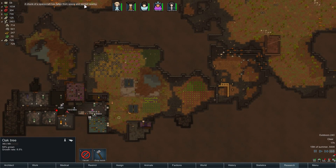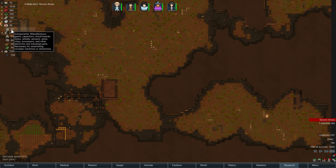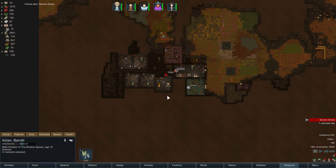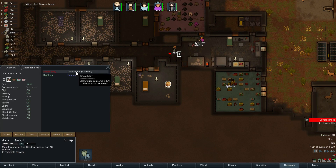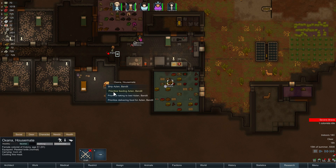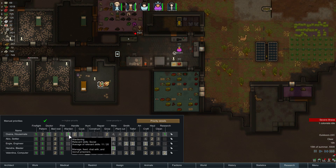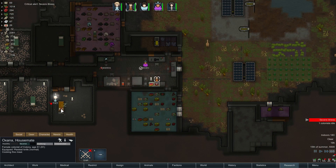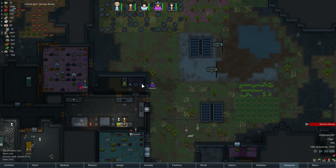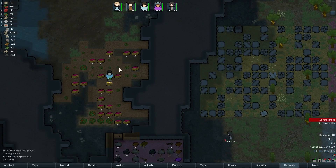A chunk of spacecraft has fallen - cool. That'll be useful if we ever start running low on components, and we are running a little bit low. Malnutrition extreme - do we not have a warden? Let's increase that. You should probably have wardening at one - if there's wardening to be done, I want you to do it. Nice, we got the berry crop in - that's quite good.